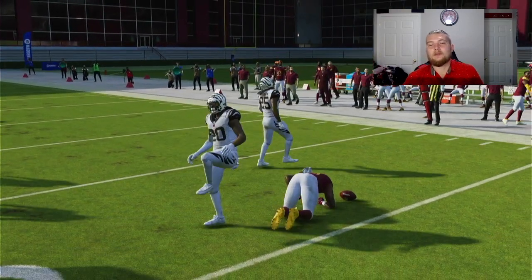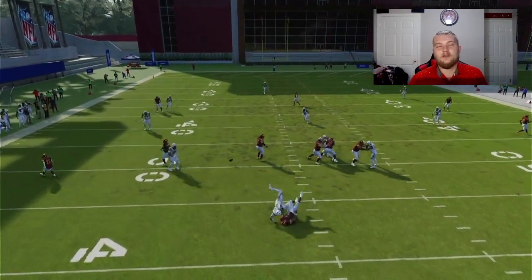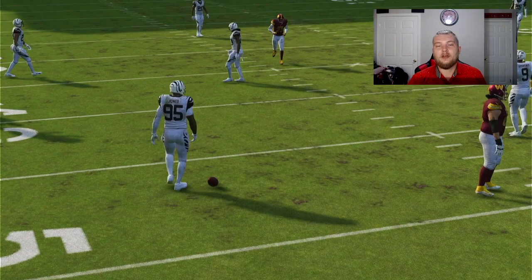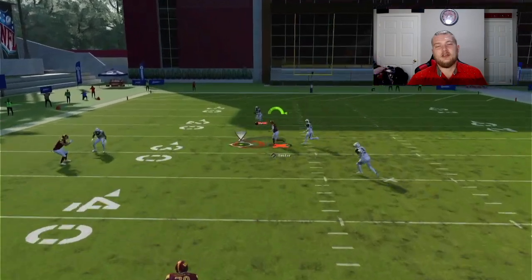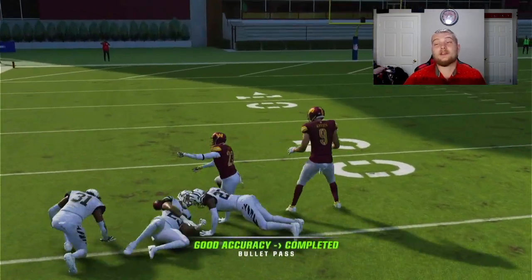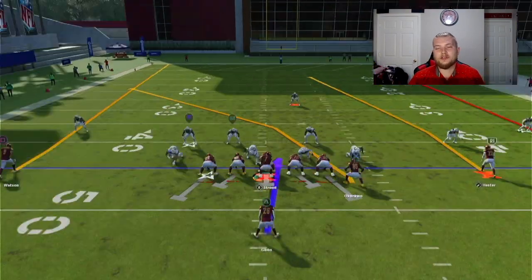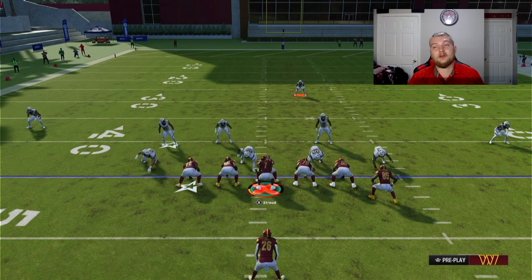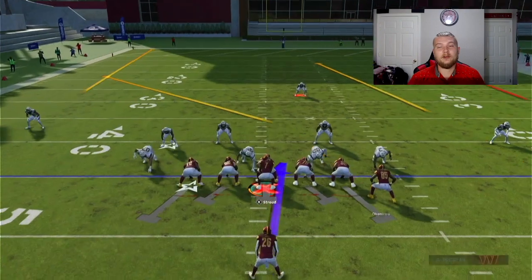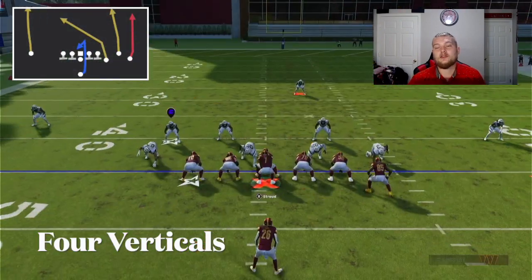The main reason we have that flat is to pull down deep zones. Against random coverage, we have pretty much anything we want to throw on this play — the swing route to the running back and the post over the middle, which does a great job at getting separation against man coverage. You can also throw both curls against man. Four Verticals is really only used against Cover 2 or Cover 3 formations.